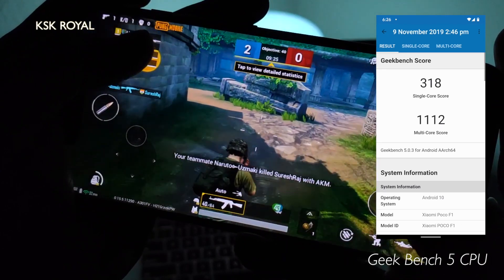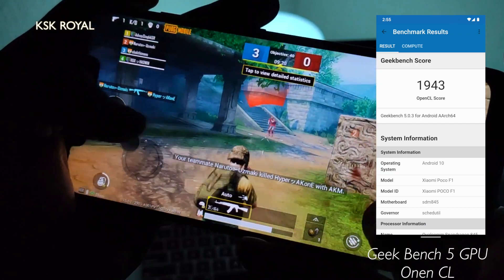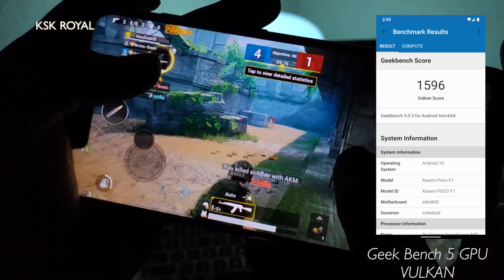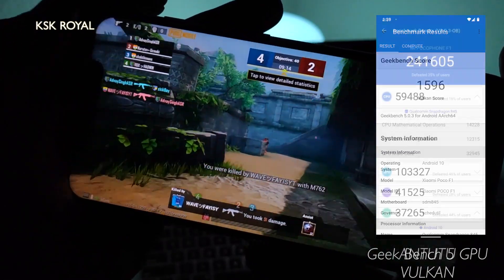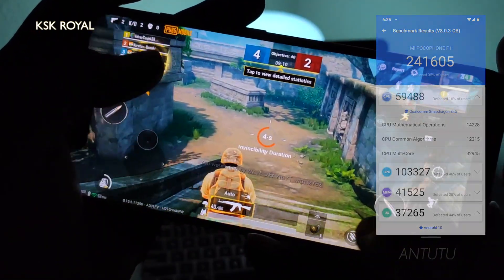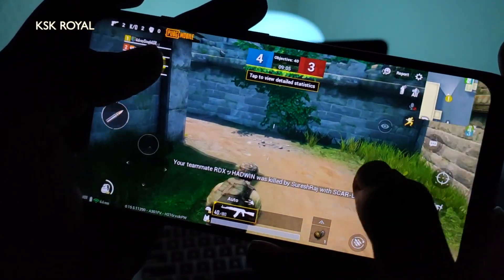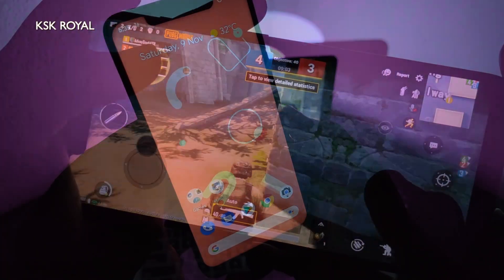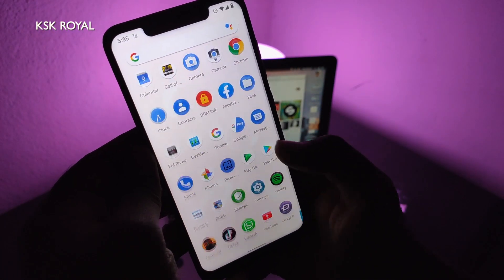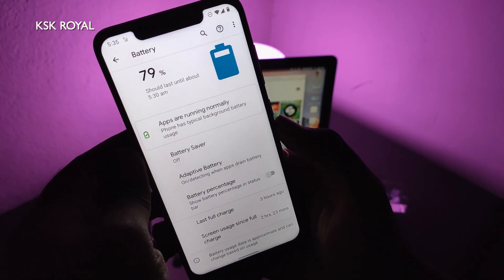As of now, Havoc OS 3.0 is my favorite, but still compared to Havoc OS, Pixel ROM gives tough competition in terms of performance. From app launching to playing heavy games, the ROM handles everything super smoothly. I played PUBG at ultra-high settings for 15 minutes and noticed only about 2% battery drain. Talking about battery backup, I usually get 5 to 6 hours of screen-on time with normal usage like watching Amazon Prime and YouTube. Keep in mind, usage statistics may vary per individual.